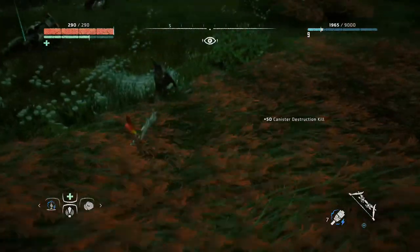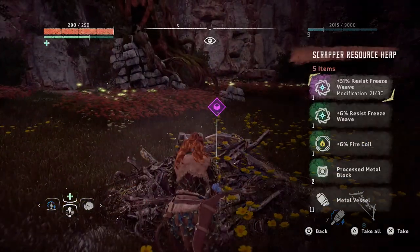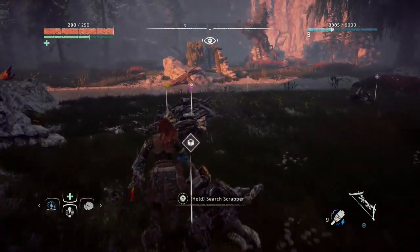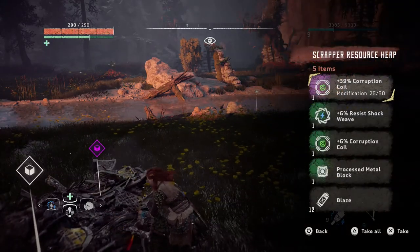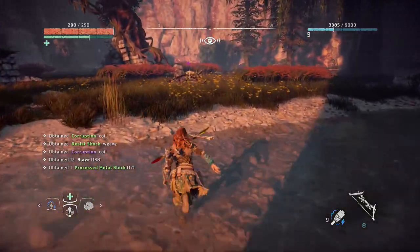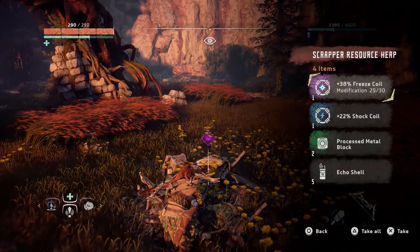Let's quickly have a look at the other side of the water. Yeah, it's a rare — very rare. Nice. A freeze weave, pretty nice. He was about to shoot me. Let's get right to it. We got a 39% corruption coil which is, for later, really handy — if you get this, keep it. And we end up with two very rare. A 38% freeze coil — it's really good. And a 22% shock coil as well.